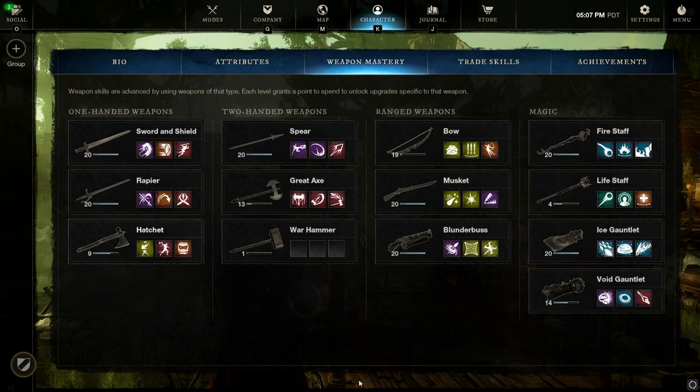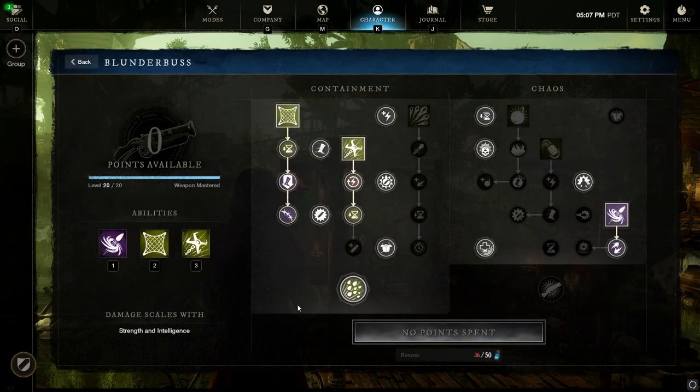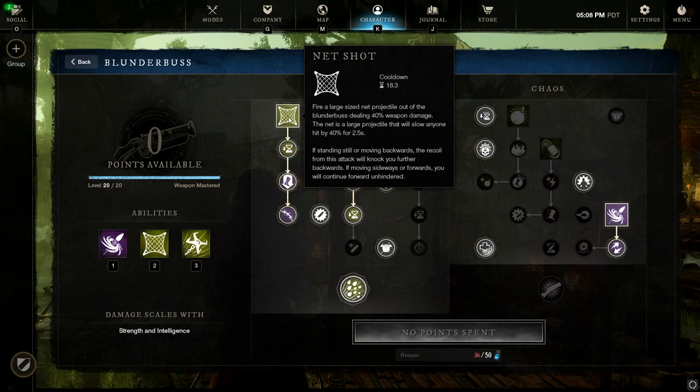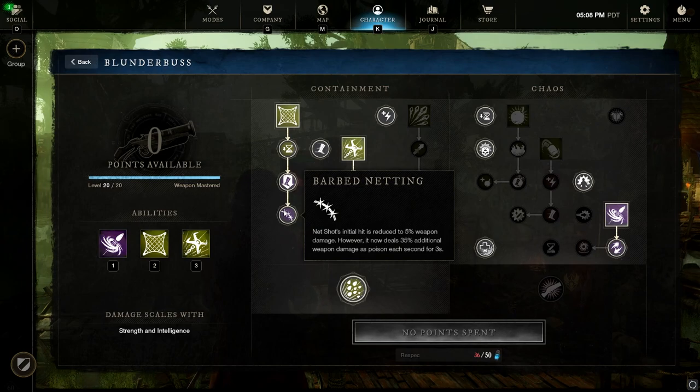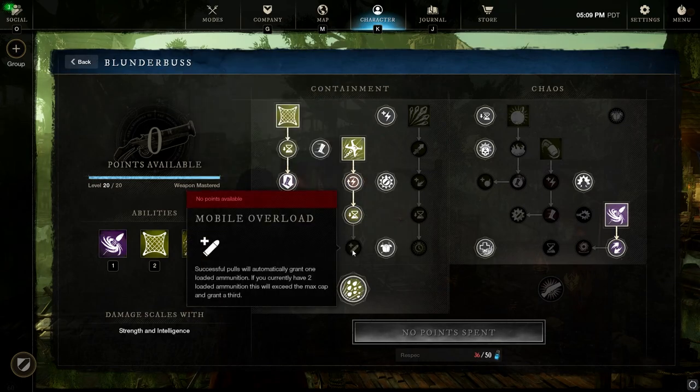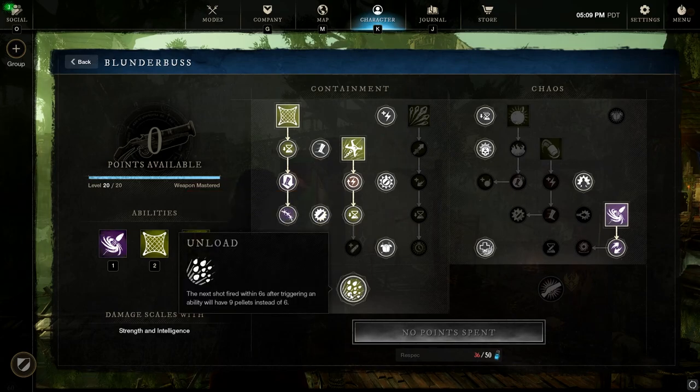Now let's look at the Weapon Mastery, starting with the Blunderbuss. I really like how this utility-slash-damage-focused setup ended up. First ability is Net Shot — one of if not the best Blunderbuss skills utility-wise. It has a quick cooldown, pushes your character quite far back giving a good counter to meta threats like Ice Shower and Gravity Well. It snares opponents and adds a DoT when fully upgraded with barbed netting, making it good offensively and defensively — great for chasing or escaping.